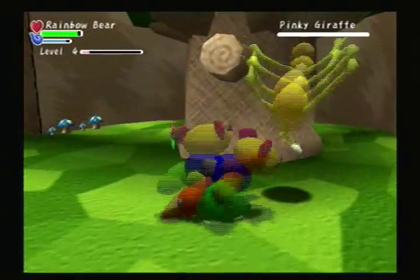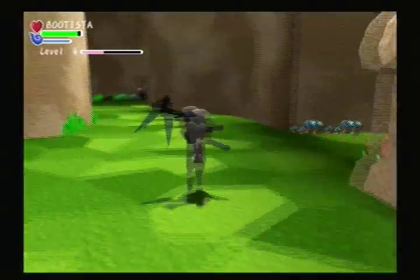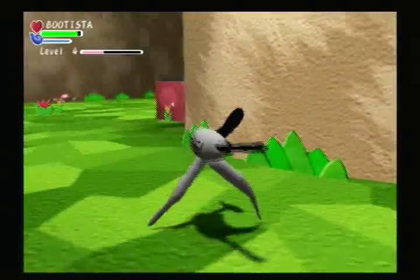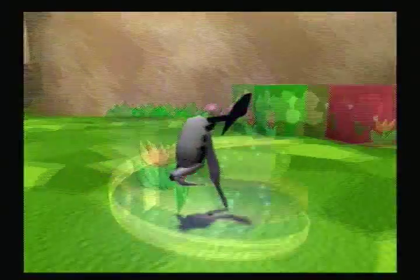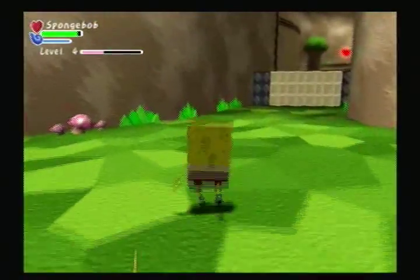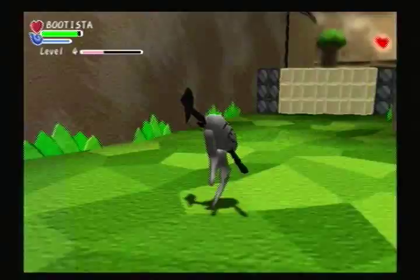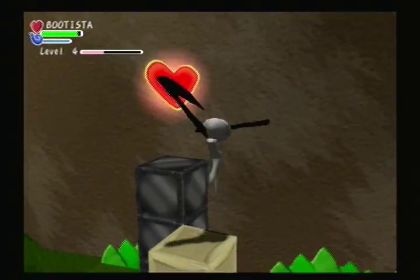The number of legs that you give your creature actually determines a lot of stuff. You might have noticed that this thing moves really fast. I think it only has two legs because it has really long, skinny legs. But quadrupeds in general are faster than bipeds. Three-legged creatures are as well.